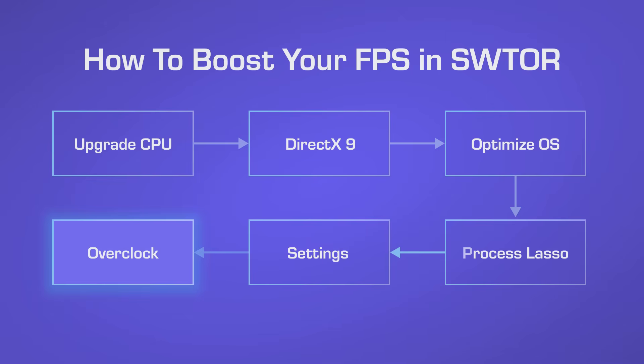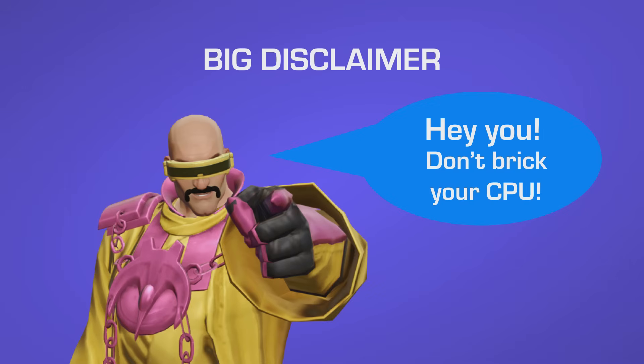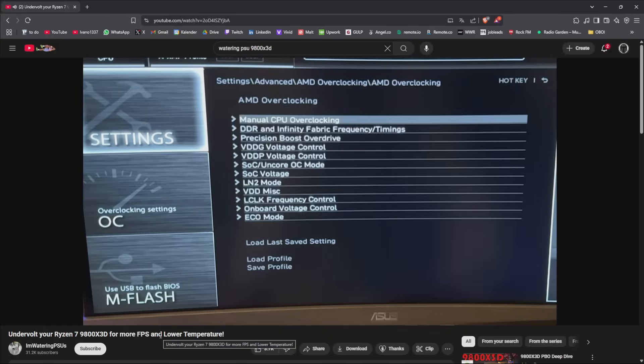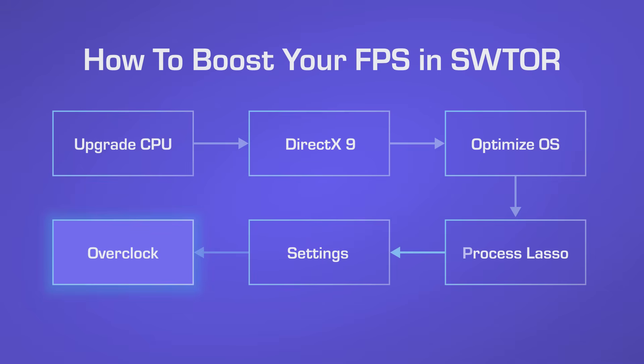The only other thing you can do — which ties back to point one — is overclocking your CPU. Big disclaimer: overclocking done wrong can destroy your CPU and void your warranty, so if you mess up your PC that's your own risk. I'll link a guide in the description, and overclocking is very specific to your CPU. For my 9800X3D my CPU is now running at 5.6 GHz instead of the stock 5.2 GHz, giving me a little additional performance. Since single-core performance is what matters here, boosting those two cores from 5.0 to 5.6 GHz gives a decent performance boost.